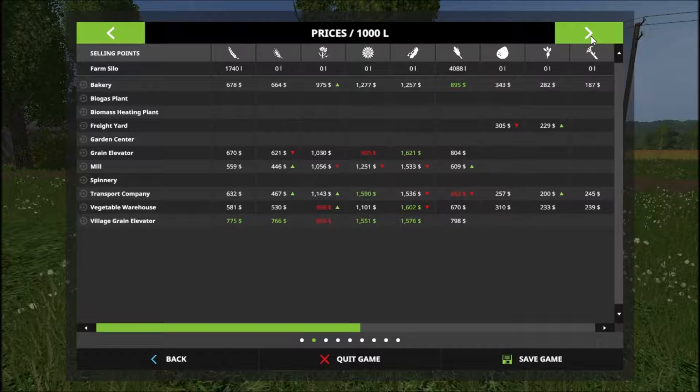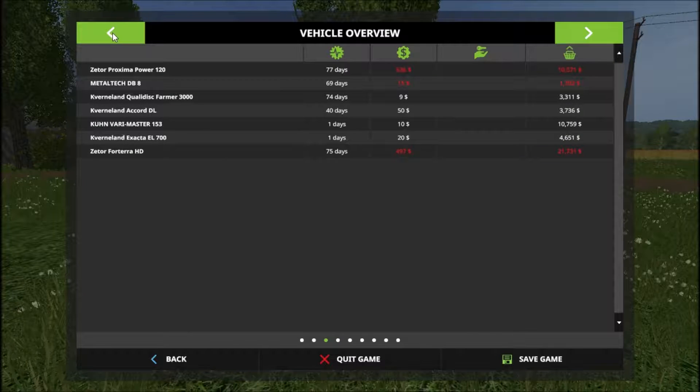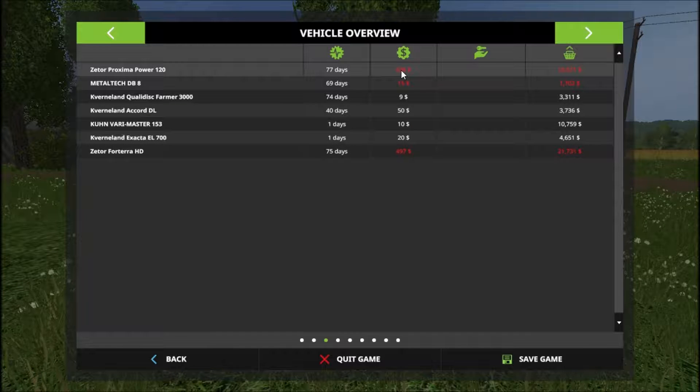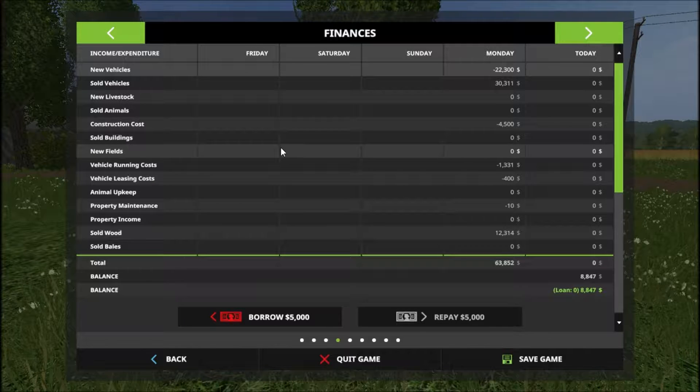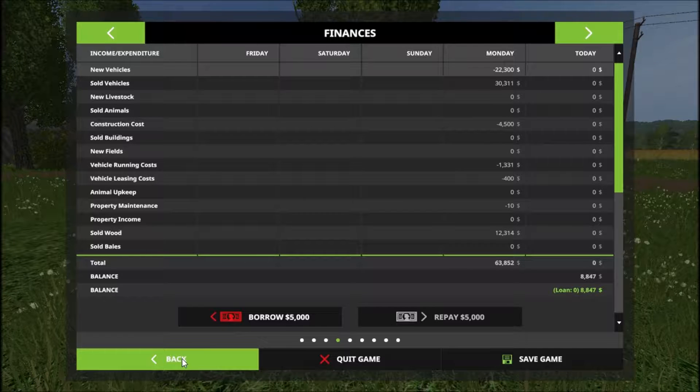Throughout the night, things came up right here. It came up to be $1,280-some, as well as $10 for construction — we bought the pressure washer, and it costs $10 a day to have that. So $10.